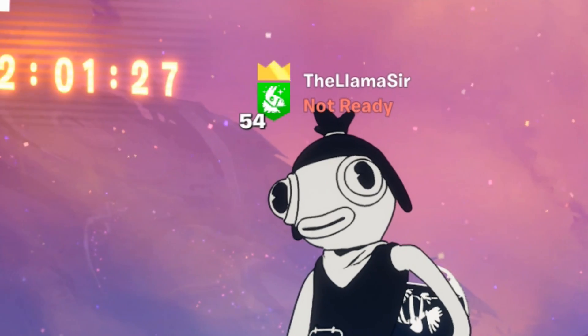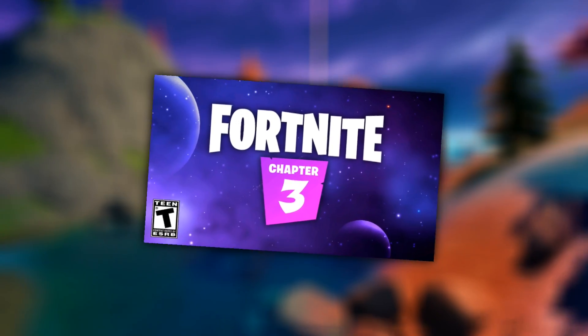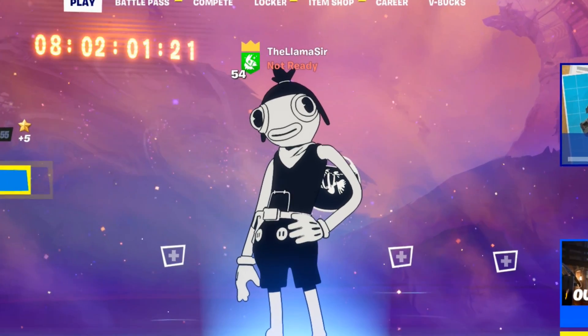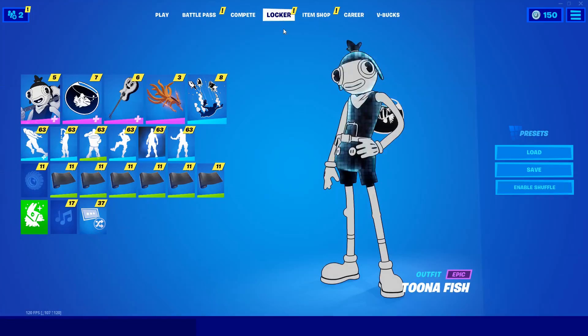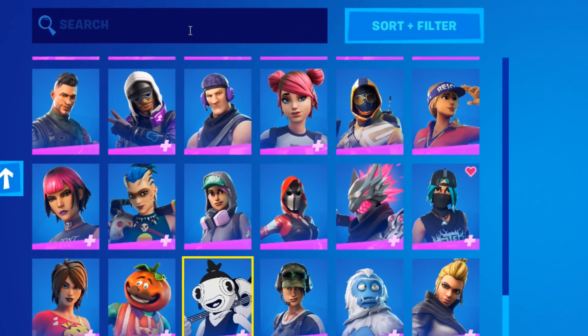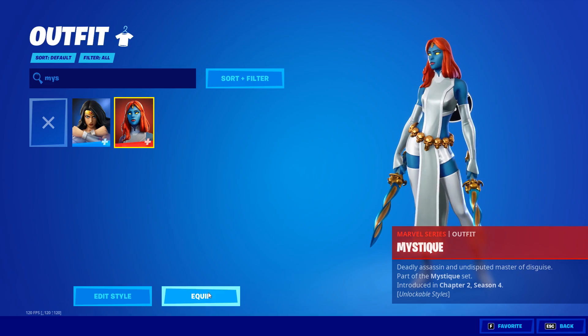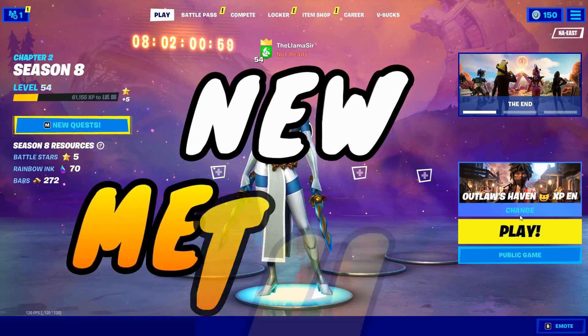Now let's take a quick break from the event stuff. There's a skin releasing in Chapter 3 that you can actually get early. In order to do this, you need to equip a specific skin, which is Mystique. This is actually a newer method to something I showed you before.